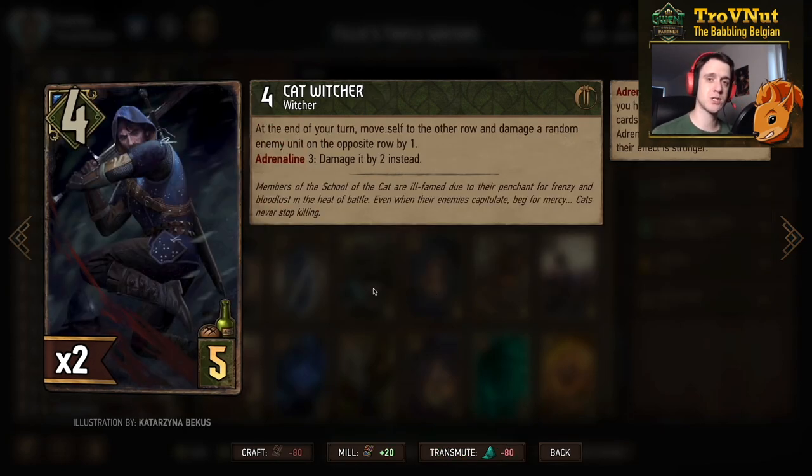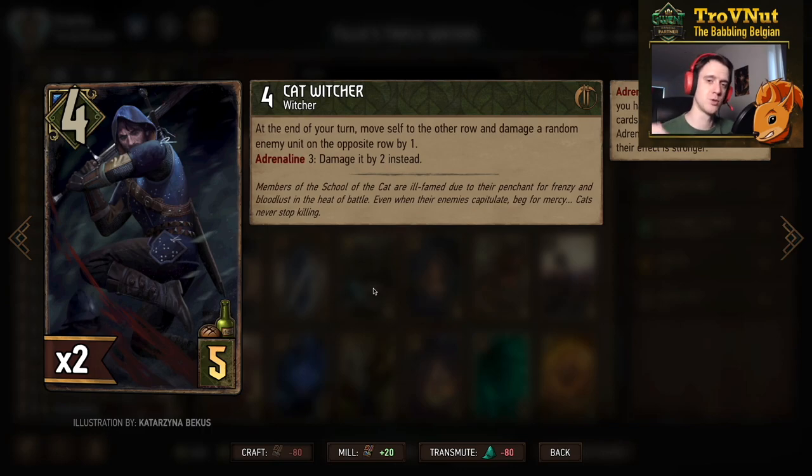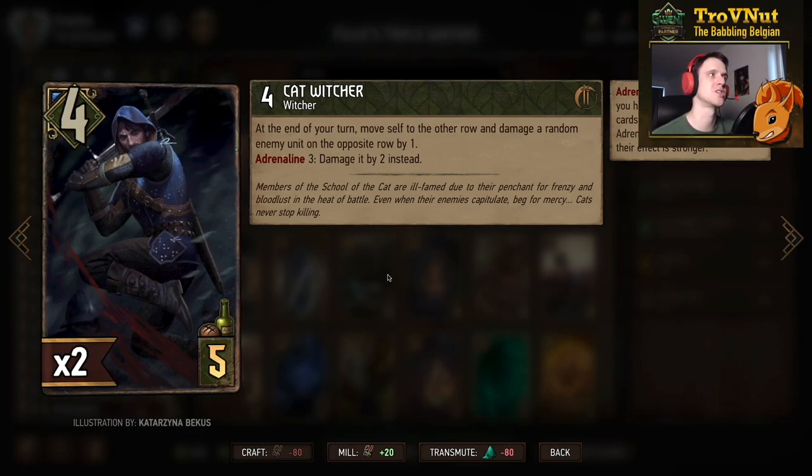Next up is the Cat Witcher - a good addition to the harmony archetype because Witcher is a unique tag. Four power for five provisions. At the end of your turn he moves to the other row and damages a random enemy unit on that opposite row by one. If you have three cards or fewer in your hand, that damage increases to two every single time you end your turn.